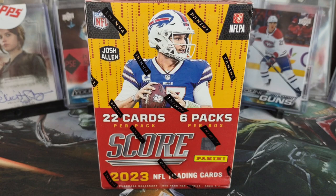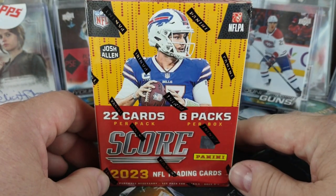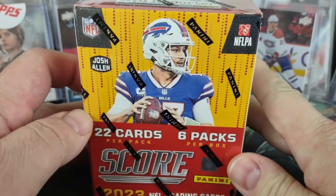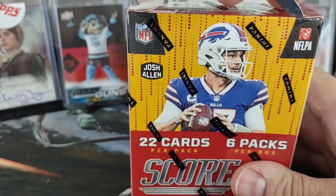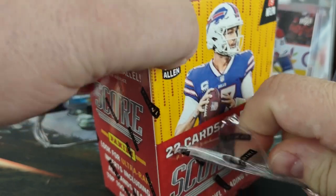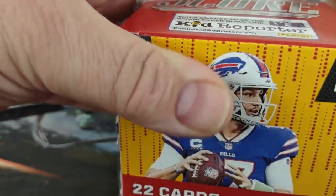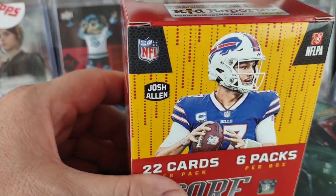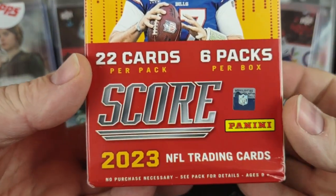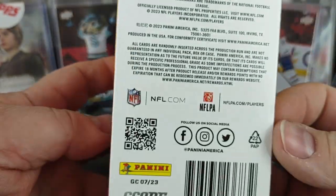Hello and welcome to the break here from Bounty Hunter Breaks, it's Boba Fett me. Today I have a new product: Panini Score 2023 blaster boxes, which are already out in the wild. They showed up on Target's website about a week ago, but they haven't even technically released the hobby version yet, so it's weird that retail is out before the hobby version. You do get quite a bit of cards — six packs, 22 cards a pack, so that's 132 cards a box.